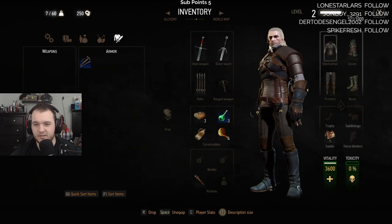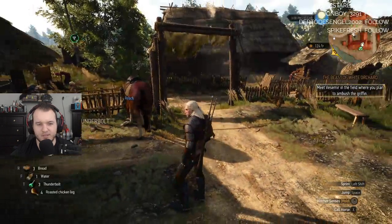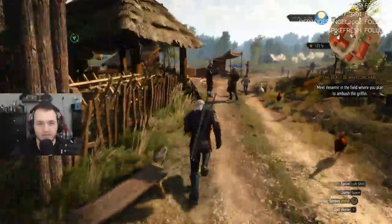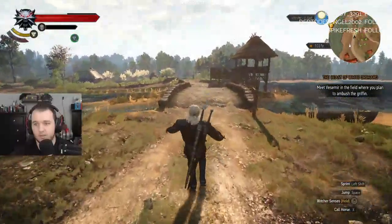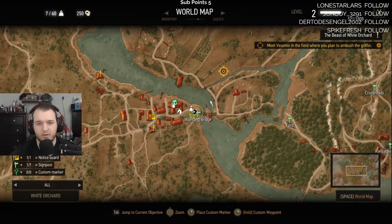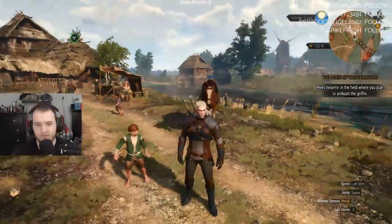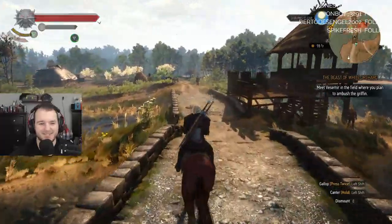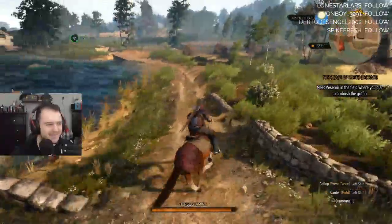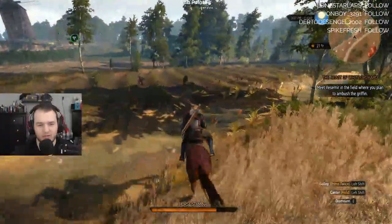I always forget that you can actually change out his armor and stuff. You would think this is the basic look, but there's so much more customization you can do for Geralt, which is cool. Alright, let's meet Vesemir - it's not far. I would say at that rate we could have just run to it, but that's okay. We'll be there in just a second and then we can set our trap.